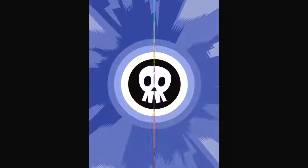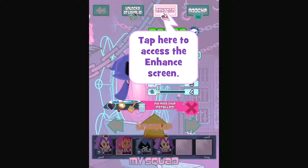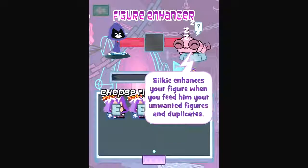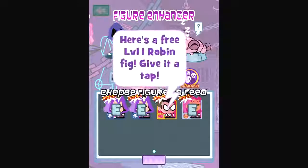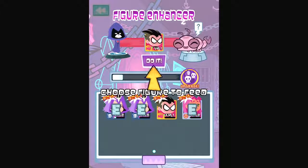We can shortcut to Titan's Tower and take a look at our collection. We can enhance things that are level 5. But I don't want to feed Robin to a non-Robin — why though? Oh well, we have to. And we're feeding it to Raven.